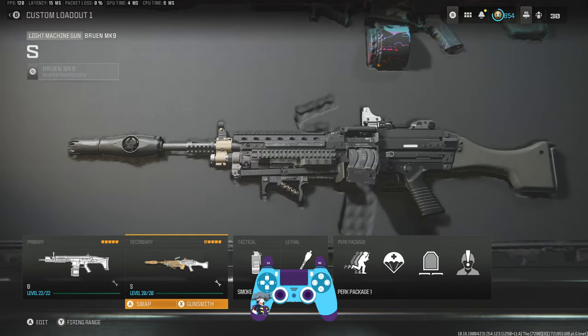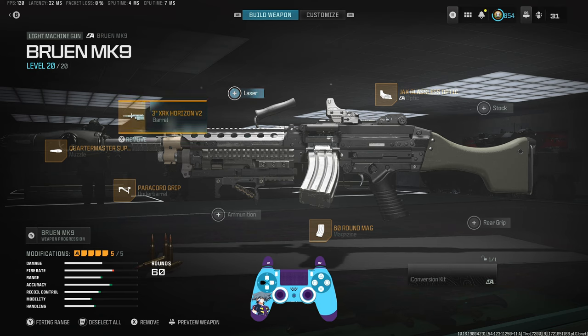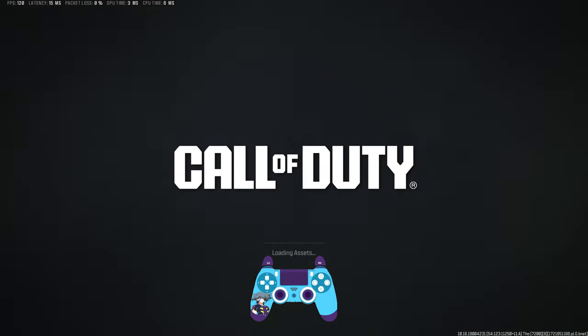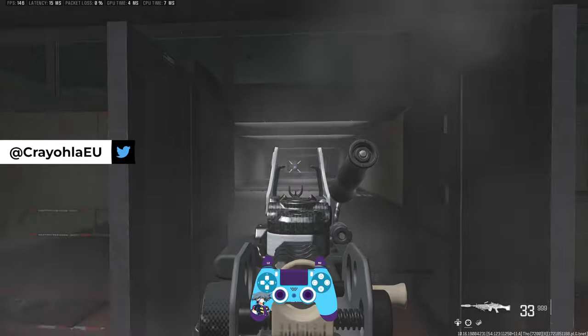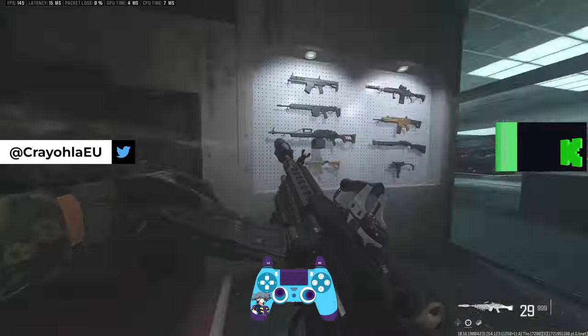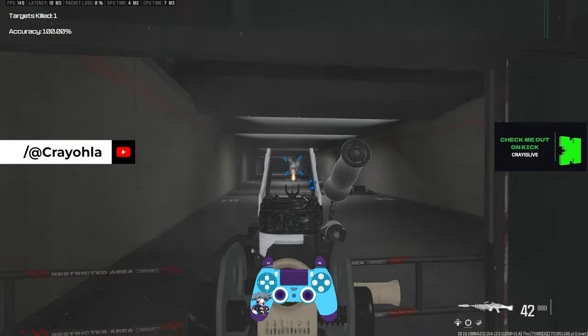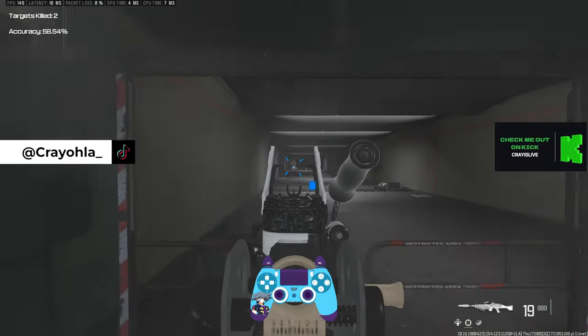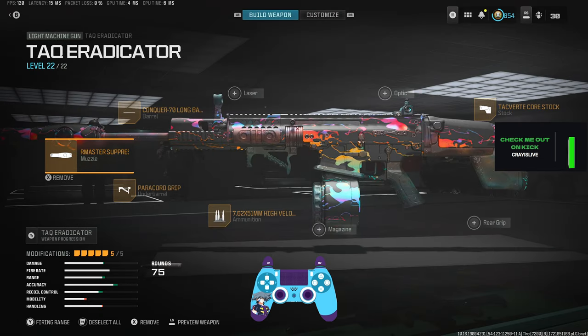I want to bring out some of the older guns that maybe weren't meta previously but feel very nice now. Here's the Bruen: sight of choice, 60-round mag, XRK Horizon barrel, the new Paracord Grip, and the Quartermaster Suppressor. This just feels so much more beamy than it used to. That's pretty much what these two attachments do in combination — they take guns with a lot of shake and just make them a lot better.